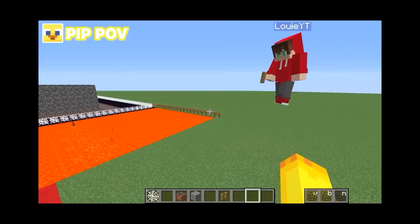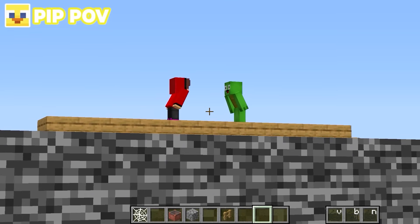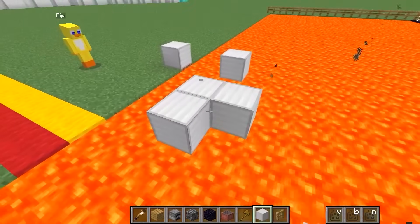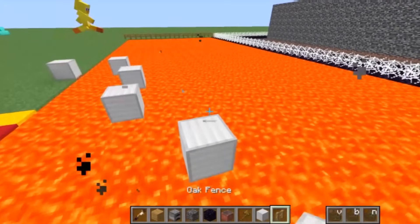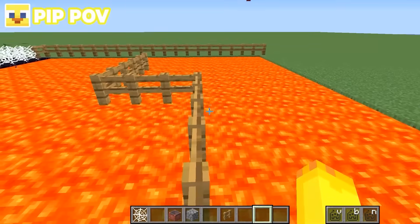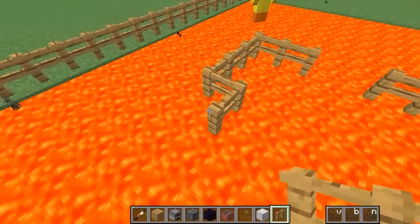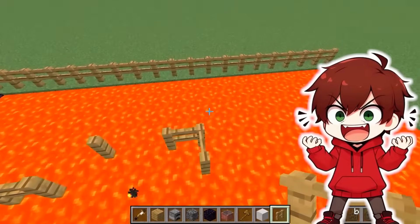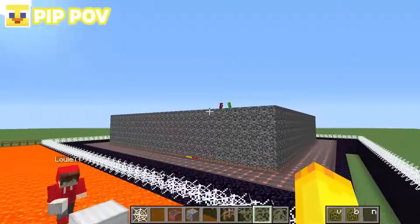We haven't even placed our parkour yet! How are we supposed to get to Mikey and JJ? Good point! Let's go ahead and make some jumps across the lava! The first few will be made out of iron blocks, and then we can switch to deadly fence parkour. I'll place some iron blocks like this and then make a little fence tightrope we have to walk across! If I punch some holes into this tightrope, we can make epic fence parkour! This is going to be really hard — not even I can do this. Louis, you're going to have to learn how to do it if you want to get to Mikey and JJ!